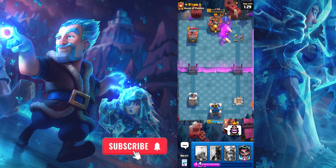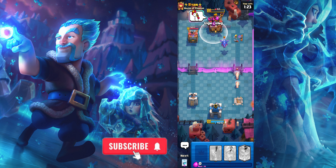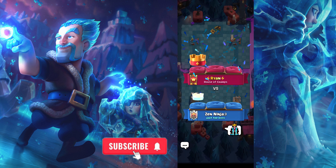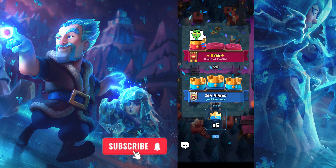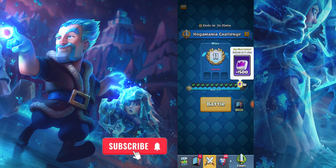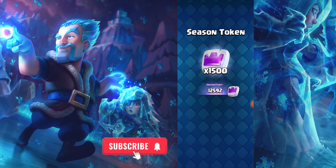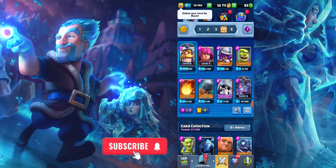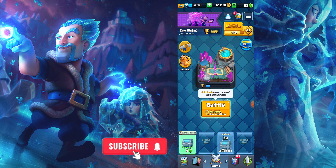He uses his powerful troops — Balloon and Lumberjack — and destroys my Princess Tower. I use the laugh emote and he uses a chicken emote. I use my Mini Pekka near his low king tower and destroy his king tower also. I use my Lightning Spell against his helpless troops and strike with the Lightning Spell to destroy Ryan's king tower. I use my crying emoji to irritate him but he didn't react. I almost get my Mother Witch Emote.